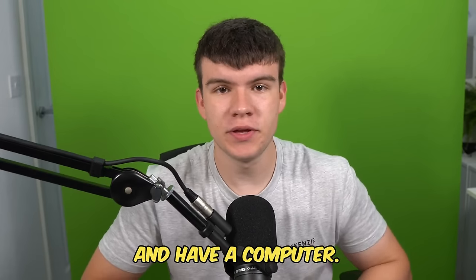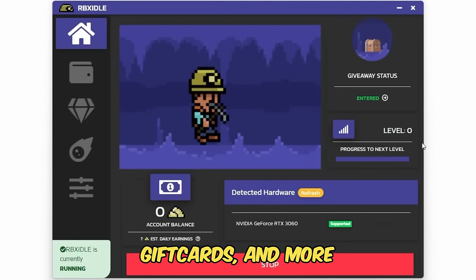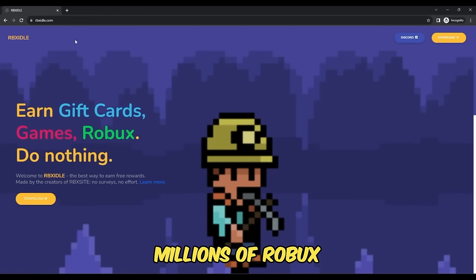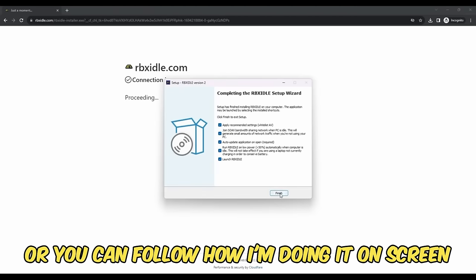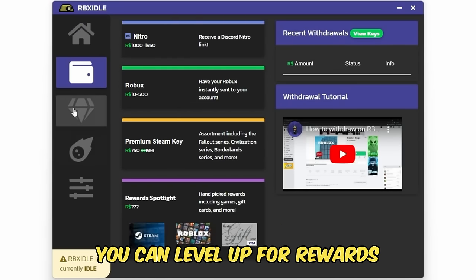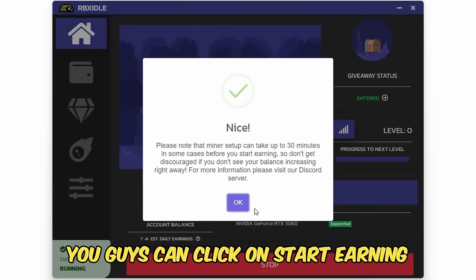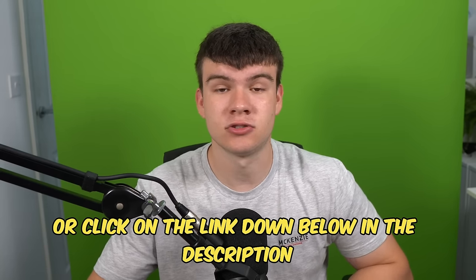But if you are ever in need of Robux and have a computer, go ahead and check out RBX Idol. This program allows you to earn Robux, gift cards and more with simply a computer. This program has over 100,000 downloads and has already given out millions of Robux to a lot of players. All you have to do is go to the website and click on the download button. You can earn with any computer and there are tons of ways to get prizes such as Robux, gift cards, Steam, Discord Nitro. You can level up for rewards or win prizes in Gold Rush giveaways. Once you have the program ready and downloaded, click on Start Earning and this will make your computer do the work completely for you. Head to rbxidol.com or click on the link down below in the description and pinned comment.